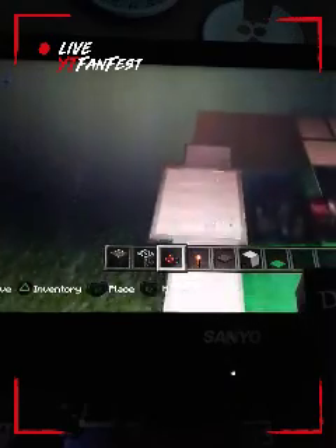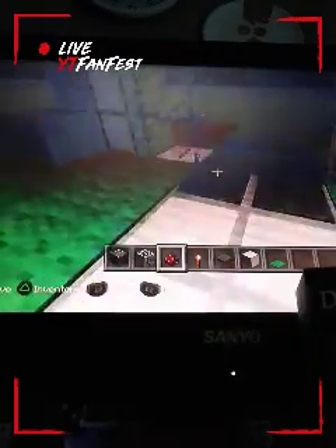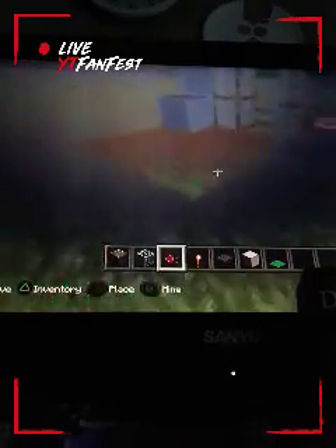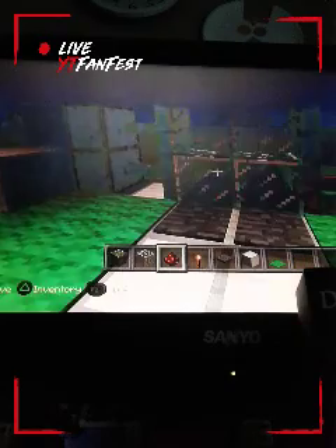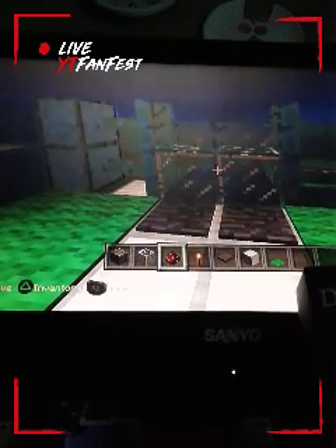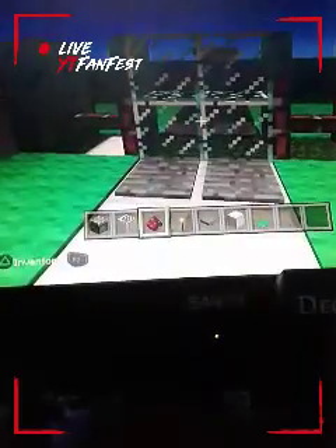Also, you can place some redstone right there and it still works. If you want to place some redstone there, that's fine. That's basically how you make the simple sliding glass door. Thank you guys for watching the video — remember to stay cool, stay safe, and stay human. See you in the next one!